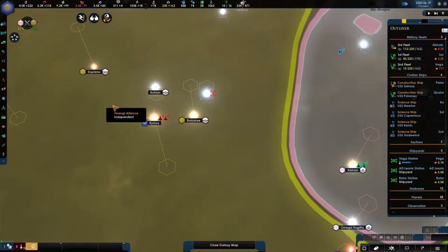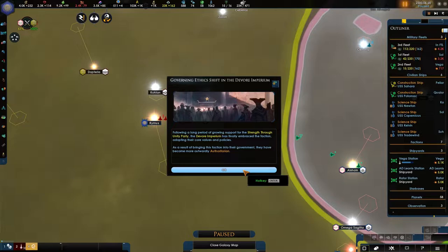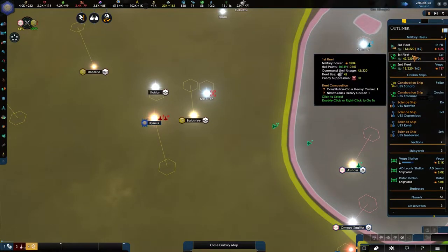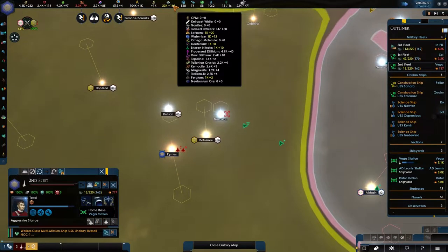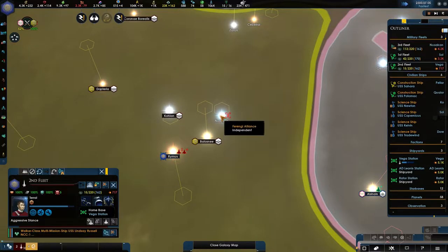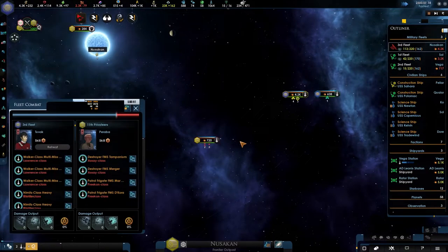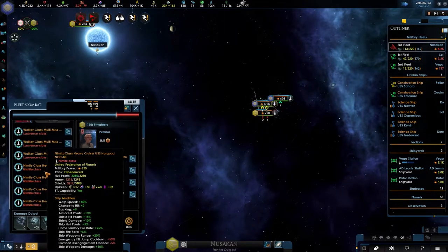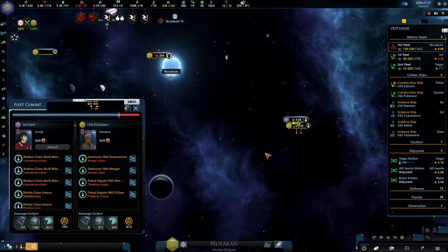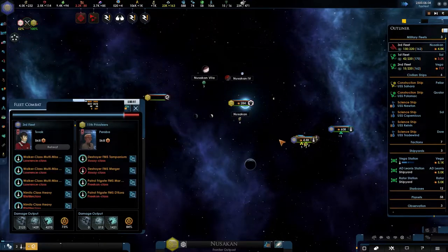Considering this is Grand Admiral difficulty, at the start of the campaign I was like, oh this is going to be the hardest series I've done ever. But so far it's actually not too bad. We are on aggressive — take them down. We just jumped in right on top of them. They will lose whatever it is that they have. I think we should not have too many difficulties with them — the 11th privateers. It should be over very soon.